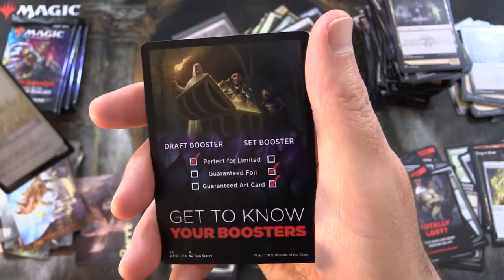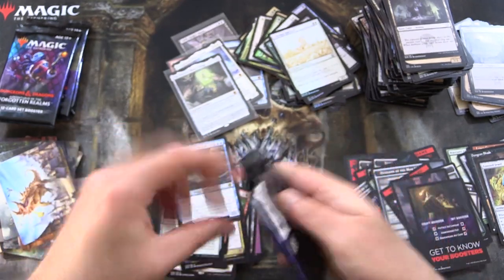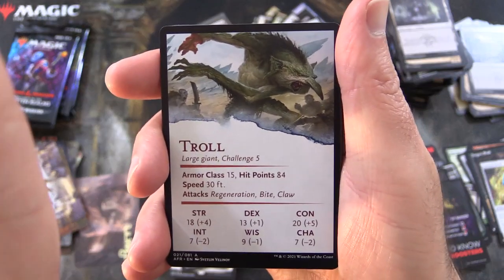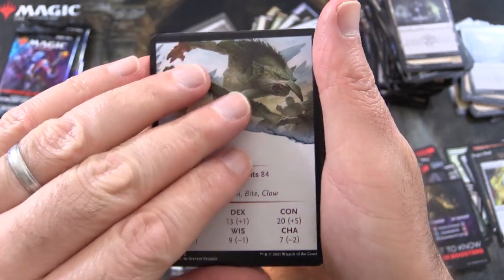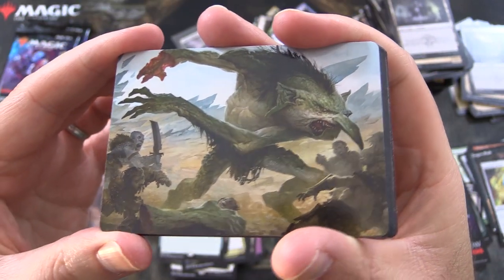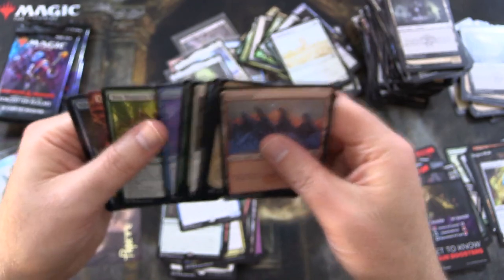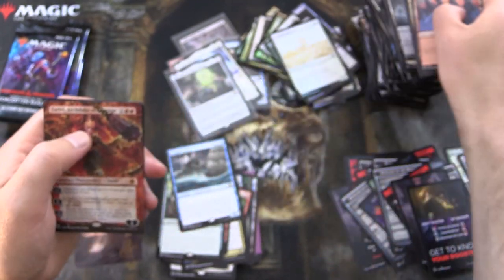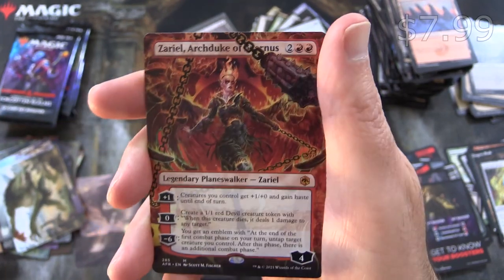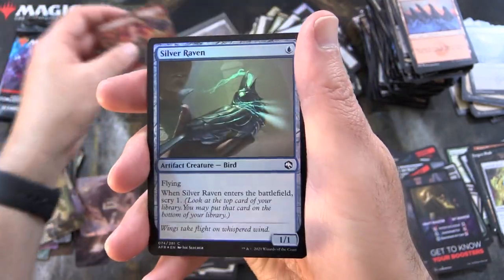Foil Celestial Unicorn and 'Get to Know Your Boosters.' We are down to four more packs and we could do with a few more mythics. And we've been trolled again — we've even got the stats to prove it. He's a large giant, apparently — look at that nose! And — nice! A borderless Zariel Archduke of Avernus — mythic! So we've got to sleeve that one up as well. Silver Raven and Pact of Negation from the list — nice! Double sleeve coming right up — that is a pretty crazy pull.